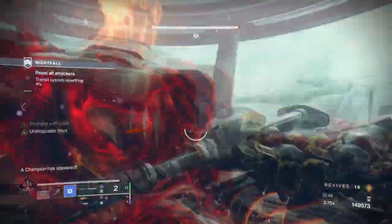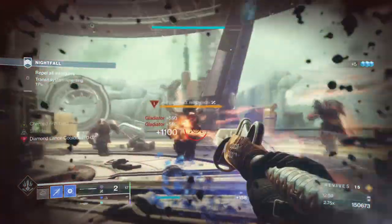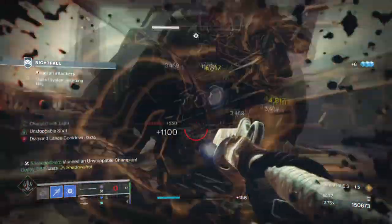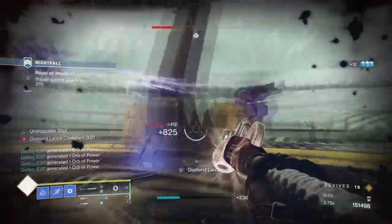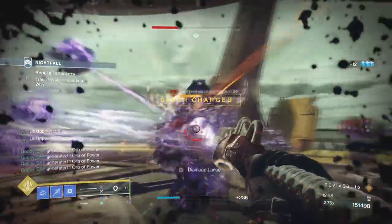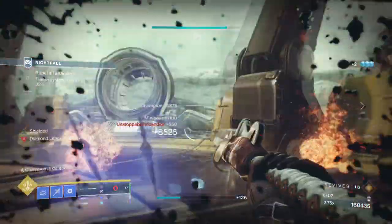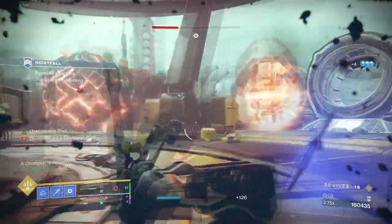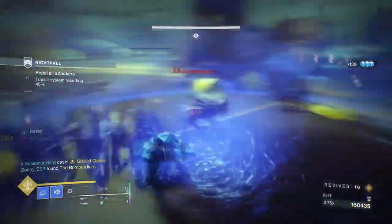Lastly, we have seasonal activities. Every few months, Eva Lavante will come to the tower with seasonal rewards and activities for us to do. She will have weekly, daily, and repeatable bounties, with the weekly giving 200 bright dust per character. Depending on how long the season lasts, you can get around 1,200 bright dust per week if you play on each character. Keep doing this alongside other bounties and you'll have enough to buy the seasonal cosmetics available for that duration.